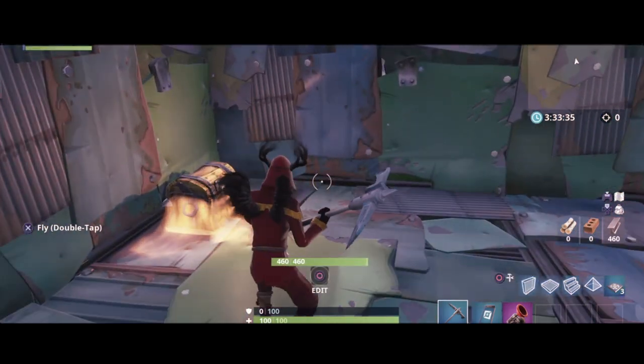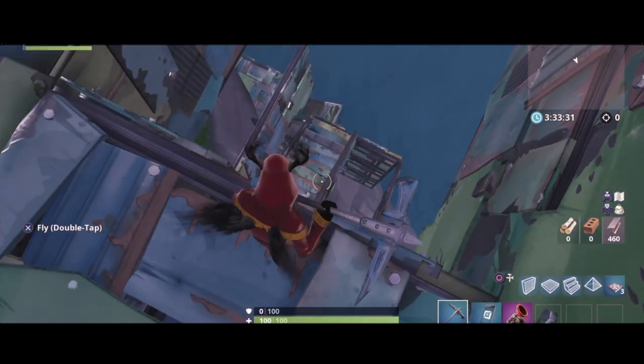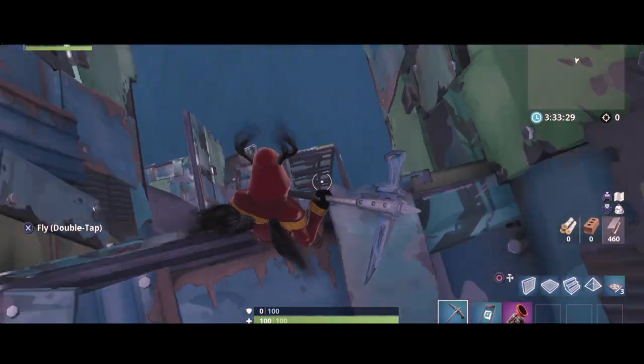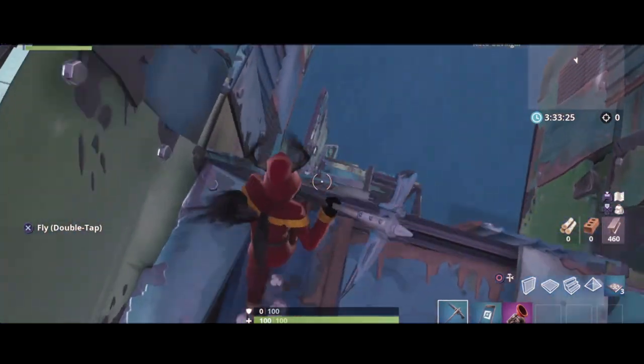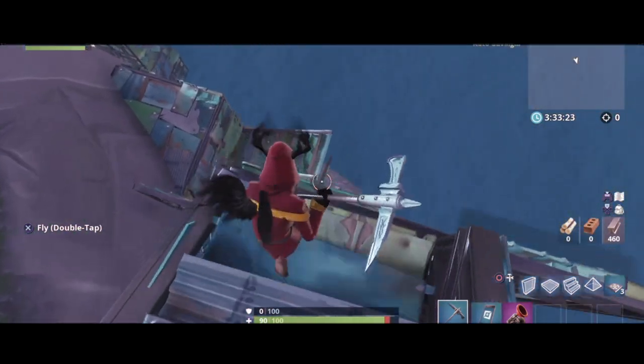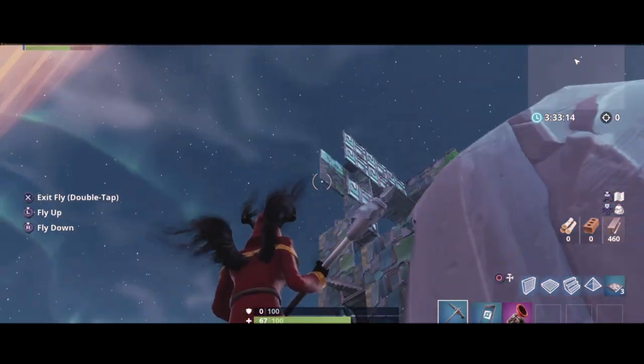There's a chest here that you don't exactly need to open. It'll give you a med kit, which you'll need, because you'll definitely take some fall damage here. So as you can see, I just took some fall damage — you'll definitely take some from this.